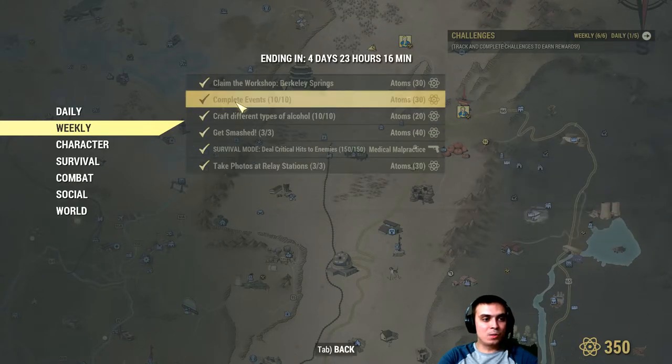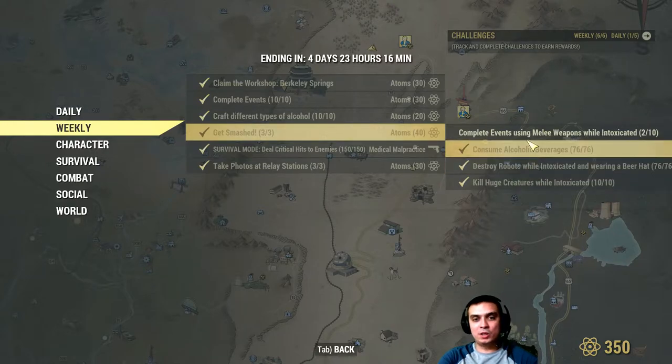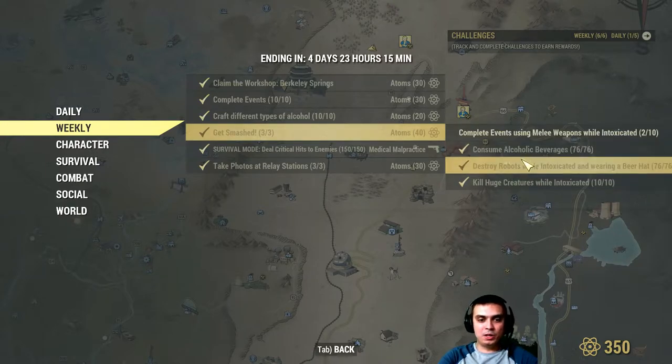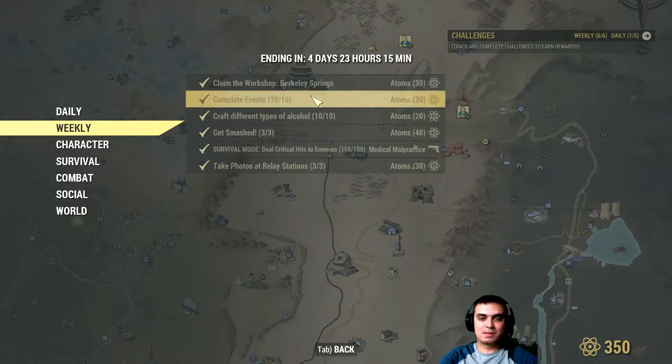Then start completing events, but combine them with the Getting Smashed challenges, because Getting Smashed has four challenges and you need to complete three out of the four. One challenge is to complete events using melee weapons while intoxicated. This means you need to drink beer or any sort of alcohol in the game before you actually end the event. That way you'll complete two challenges at the same time — very easy stuff.